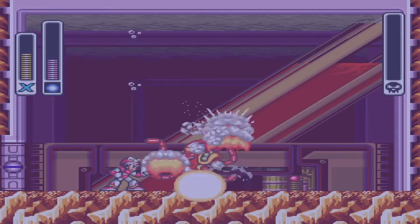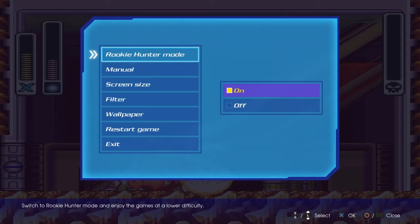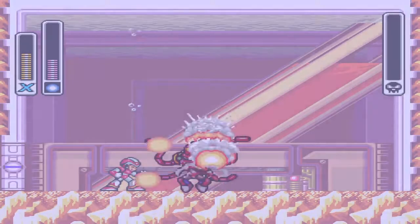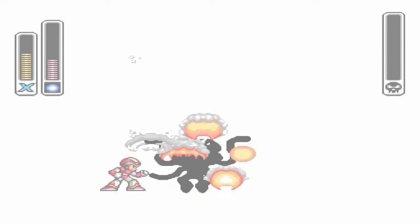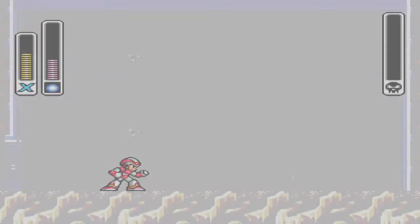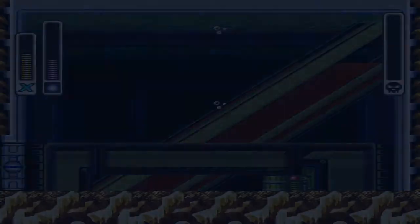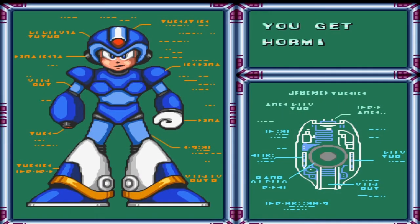That's one way of getting him. Wait a minute — why is my energy recovering? Son of a gun. I had this on Rookie Hunter mode the whole time. Sorry viewers. I am not a kid and I am not going to do this on a low difficulty setting. We're going to make this a high difficulty setting, because Sigma is not a cakewalk — we know that.